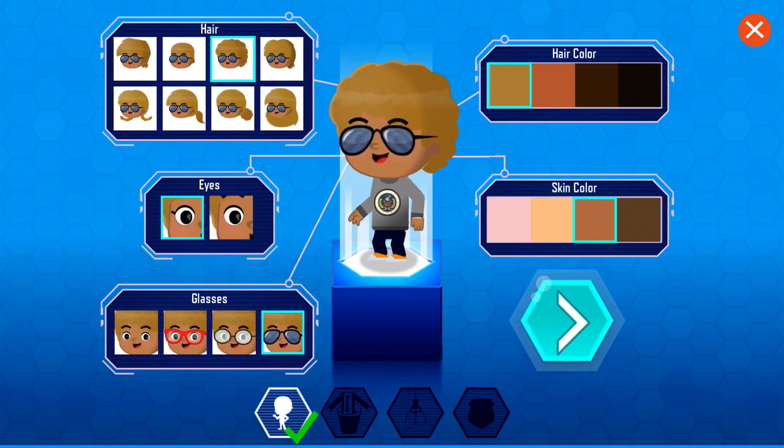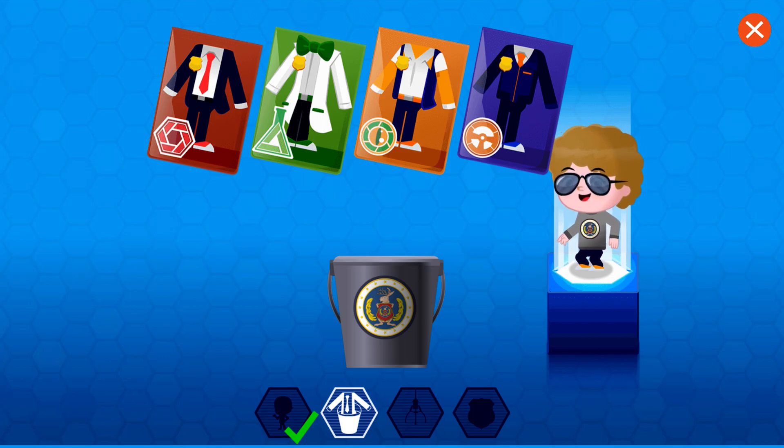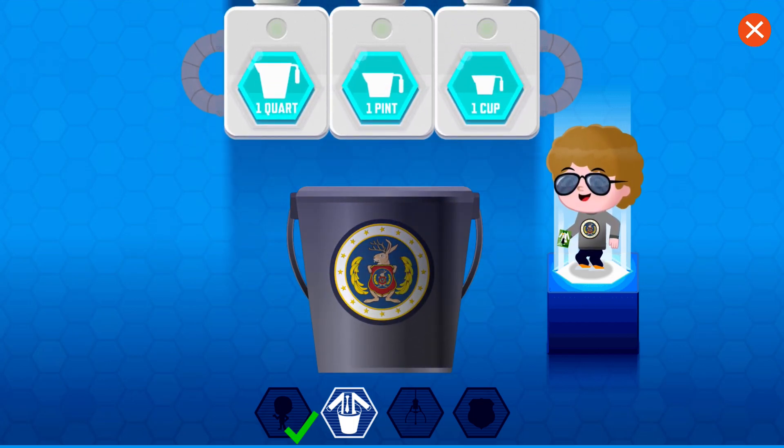Greetings, soon-to-be Odd Squad agent! Choose how you'd like to look! That's right, I'm talking to you with the nice eyes! The next step is to grow your uniform! You have science and gadgets. To grow your uniform, fill the bucket with exactly one gallon of water!